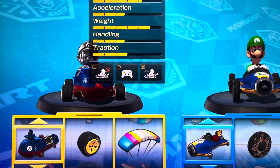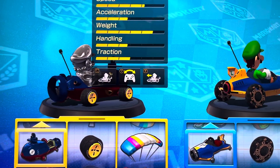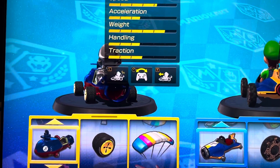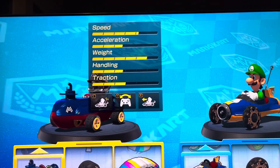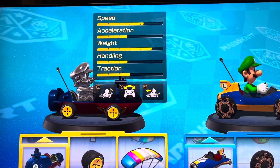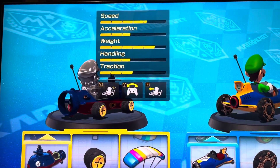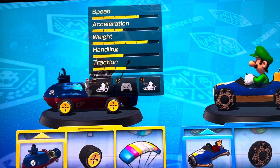So for a young player, here are the most optimal options: you would turn on Smart Steering, turn on Tilt to Turn, and also turn on automatic acceleration. But for a pro player, you would turn all of this off.